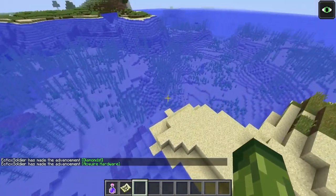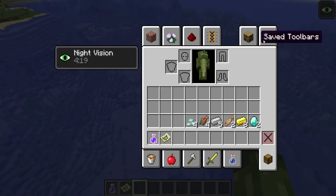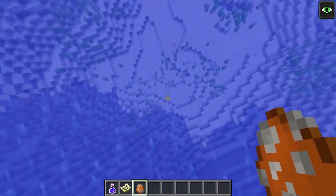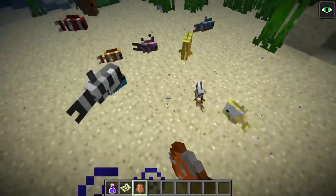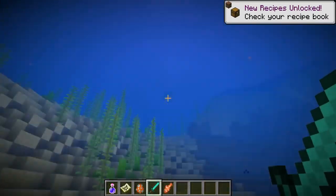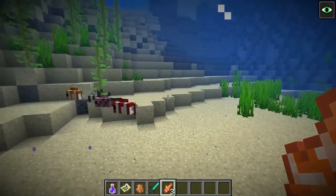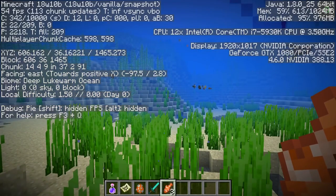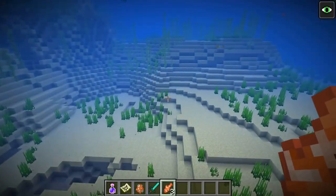Treasure maps are found in underwater ruins — you won't always find one, and each map takes you to a new buried treasure. Another fantastic feature is the tropical fish — around 15 to 30 new fish, including Nemo the clownfish. The only downside is that no matter what fish you kill, they always drop a clownfish. These fish are found in warm biomes, identifiable by sandy floors, while colder ocean biomes have gravel floors.